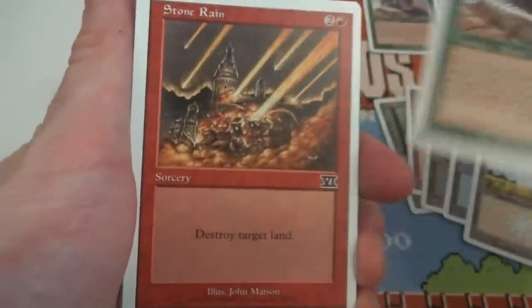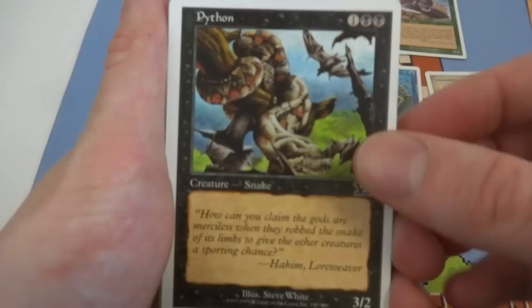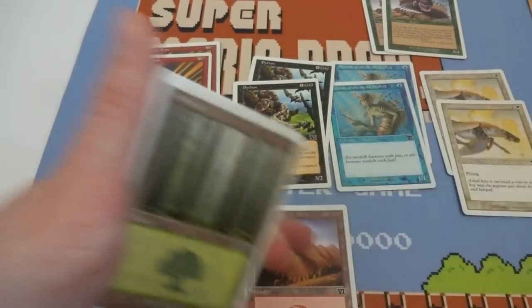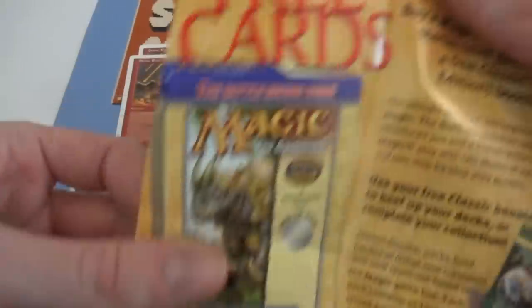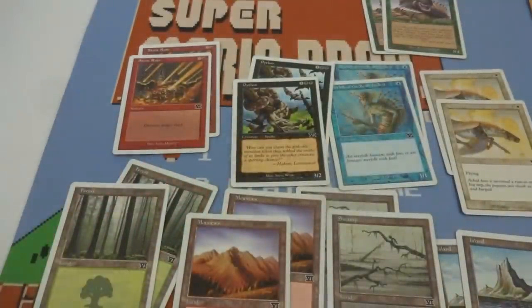I can see the history in the making — and it's already the same. Got myself a Spined Worm. Let's just set up the piles for the same cards that I know I'm going to get. Got another Stone Rain, another Python, another Merfolk of the Pearl Trident, got an Armored Pegasus. Let's see if I get the same lands as well — probably. I know I'm going to, but honestly so much fun opening this pack.